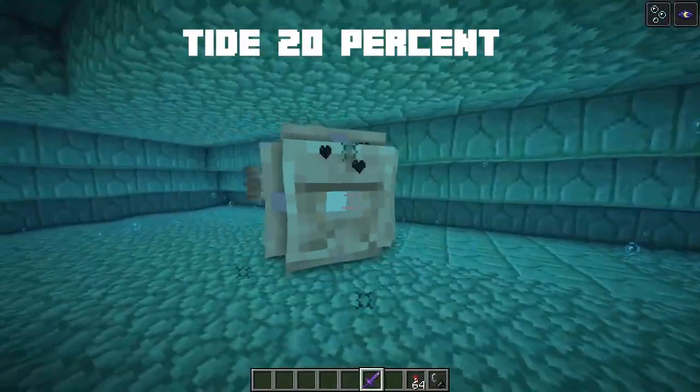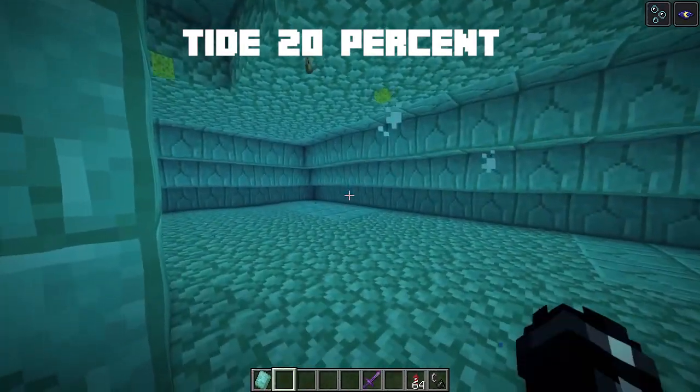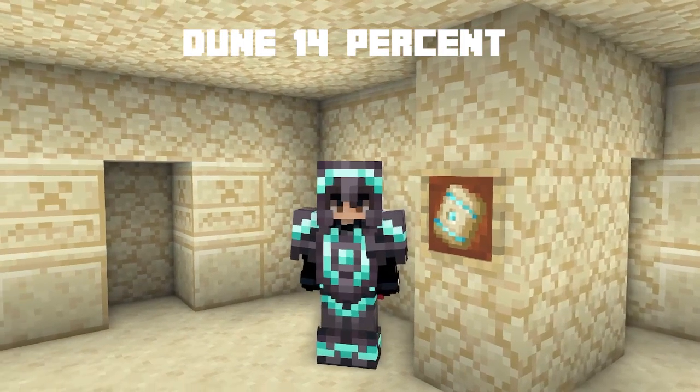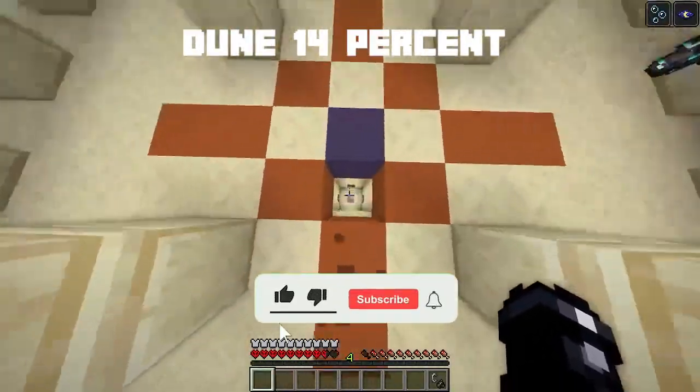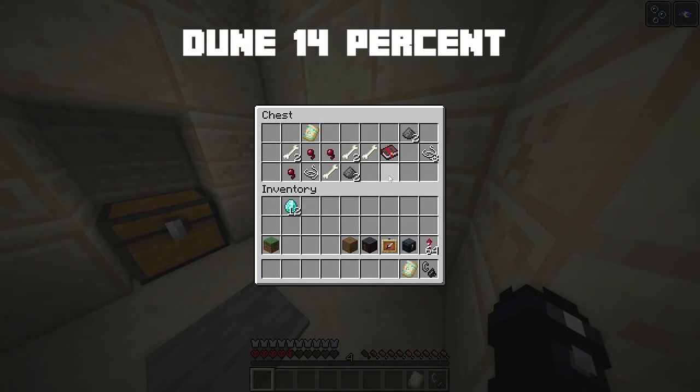The tide armor trim has a 20% chance of dropping after killing an elder guardian. The dune armor trim can be found in a desert temple and has a 14.3% chance to spawn, with two in any of the four chests.